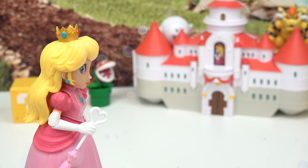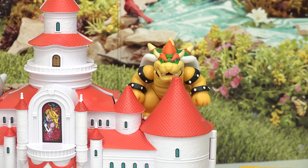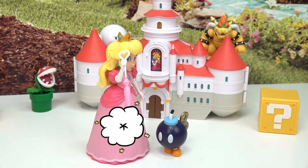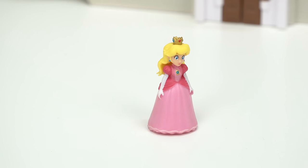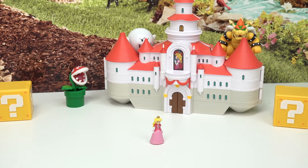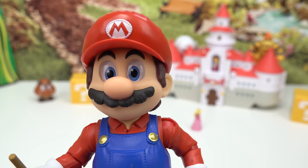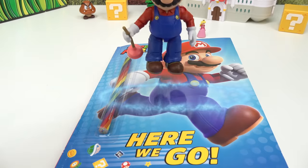Bowser, I need you to step down and give me back my castle! Not a chance! Well then you'll have to face me. Oh no, is that what I think? I told you not to mess with me. Oh no, looks like Peach needs help — let's see what we can do to save her. I'm gonna jump into this activity!